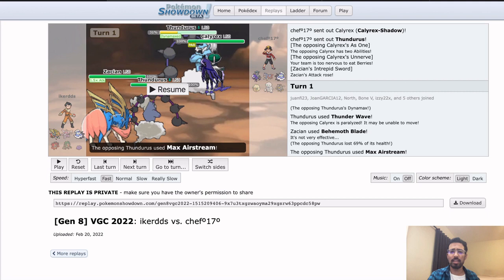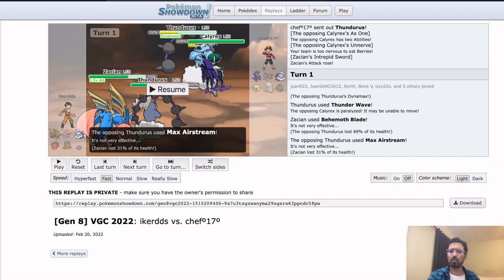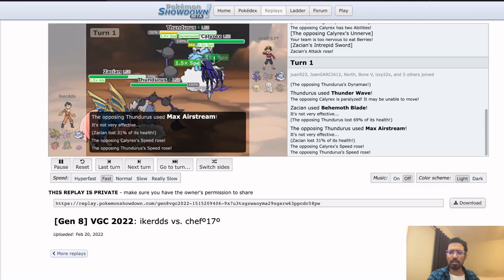Iker goes for Thunder Wave into Calyrex and then Behemoth Blade into Thundurus. Thundurus is presumably running Eerie Impulse, so you could have gone for Eerie Impulse to reduce the damage, instead choosing to reduce the speed — even though speed is going to be boosted by this Thundurus. It seems to mean that he doesn't mind these Pokemon going down and thinks he can reverse sweep with whatever he has in back. If he's not going for Eerie Impulse, it means there's a Ditto in back that wants to switch in and copy this Calyrex.